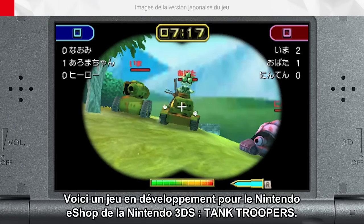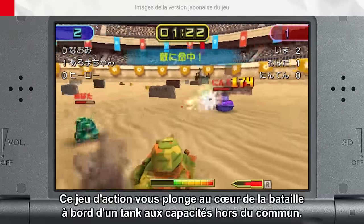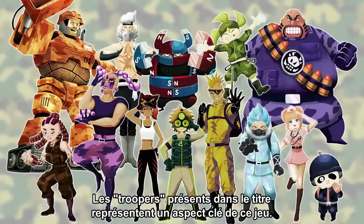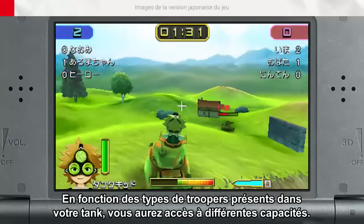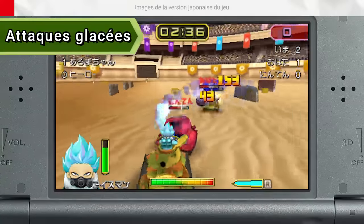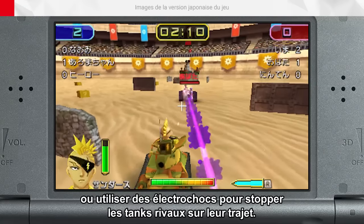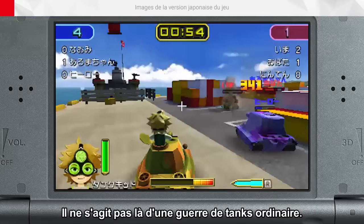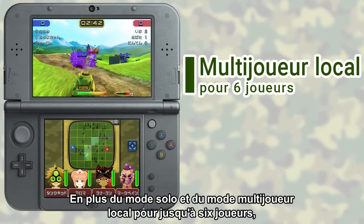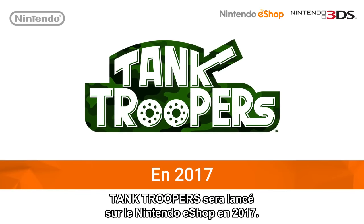Here's a new game in development for Nintendo eShop on Nintendo 3DS: Tank Troopers. This action game thrusts you into battle behind the wheel of a tank with specialised abilities. Depending on the types of troopers in your tank, you'll have access to different abilities — including a freeze attack, paintballs to block opponents' views, or electric shocks to stop rival tanks. In addition to single-player and a local six-player multiplayer mode, the game offers download play. Tank Troopers will be unleashed on Nintendo eShop in 2017.